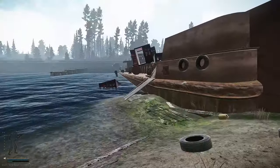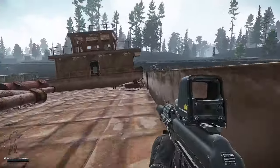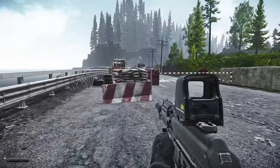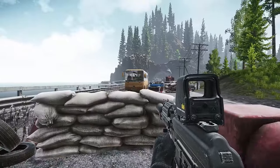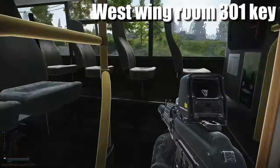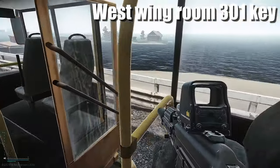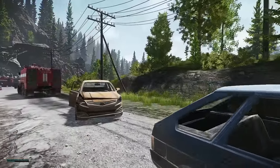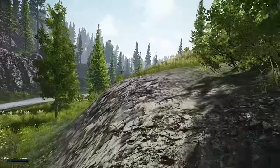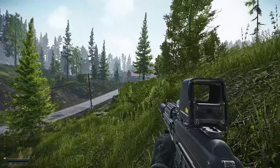Now we're going to head back over and go to the tunnel extract. We've arrived at the tunnel extract - we need to enter this yellow bus to the left. Inside this bus spawns the West 301 key, which can also get you LEDXs, SV98s and so on. It spawns on that chair right here. That's definitely a pretty good room if you're looking for elcan scopes, LEDXs, tetruses - those kind of things. It's definitely one of the keys you should be checking for at the start of a wipe or just in general.